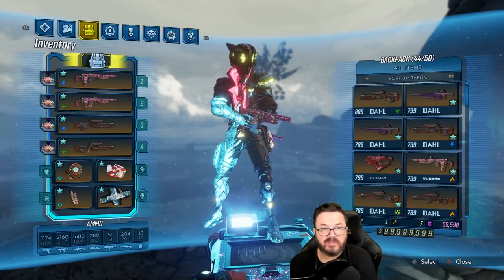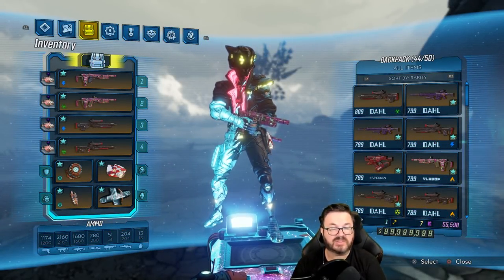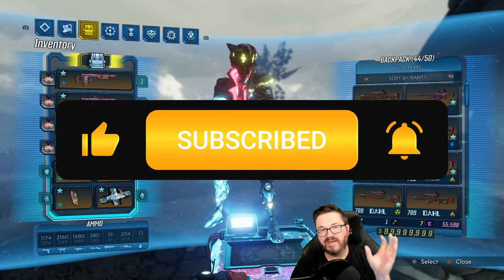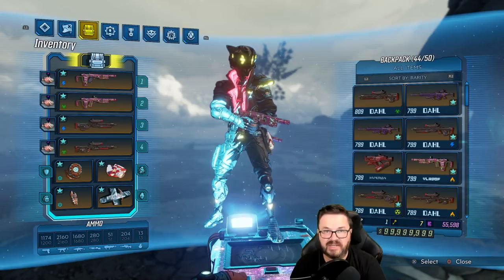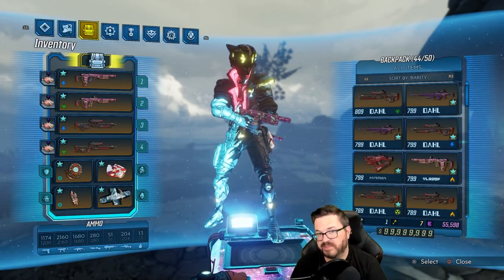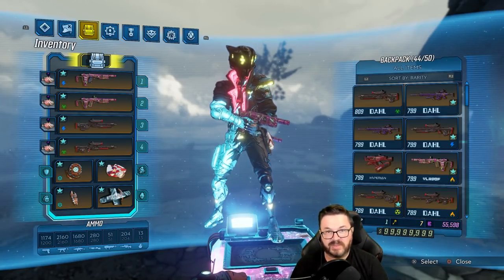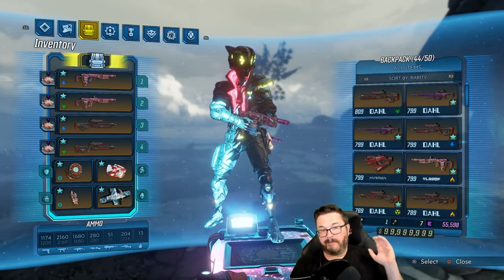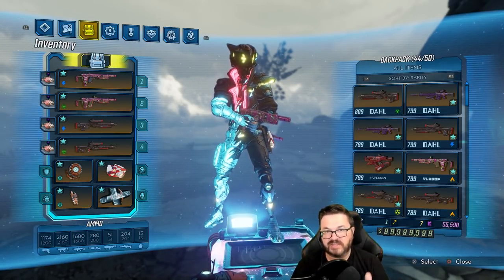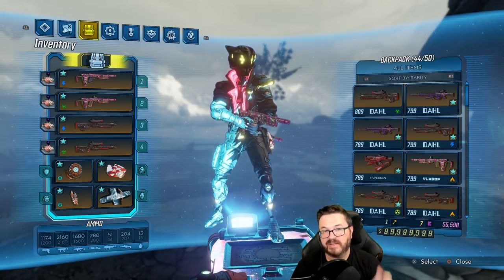Welcome back to another episode of the Boss Rush. If you're not familiar, think of this as an encyclopedia of where to get a legendary item, who drops it, what the drop rate is, and what other information you need to know. By the end of the series we will have gotten every single legendary drop that can be dropped as a dedicated drop by an enemy in Borderlands 3.